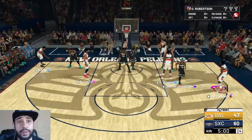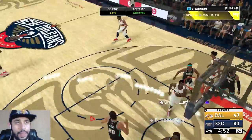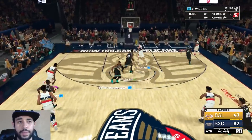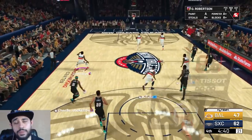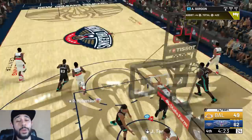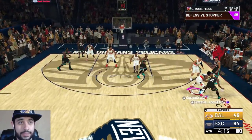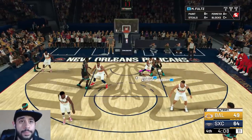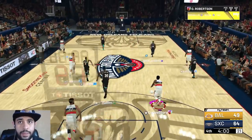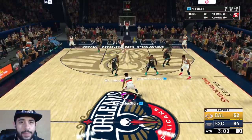Did this guy quit in the fourth quarter? He might have gotten disconnected, the servers are still so bad. Big O, show me what you got — give it to Gordon, wide open, bang! He's got four points. Give it to Fultz — give it to our opponents, that always works. All these players are really good, I wouldn't say any of them are trash. Aaron Gordon is going to be my power forward on the budget squad, same with diamond Markelle Fultz — his release is nice and with these diamonds being super cheap, you can't go wrong.